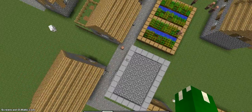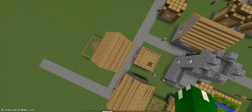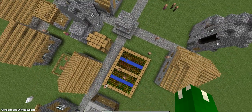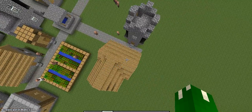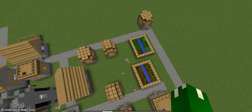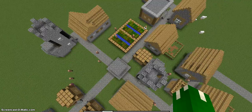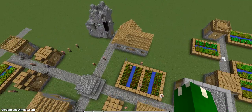So this is one, two, three, four, five, six, eight, nine, ten — no, that's not a village, that's a farm. Anyways, 9, 10, 11, 12, 13, 14, 15, 16, 17, 18, 19, 20, 21. Okay, so just a couple more houses.